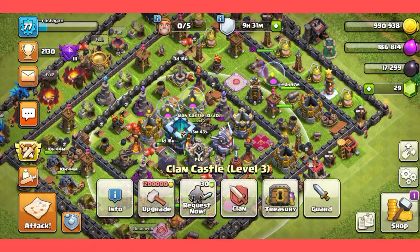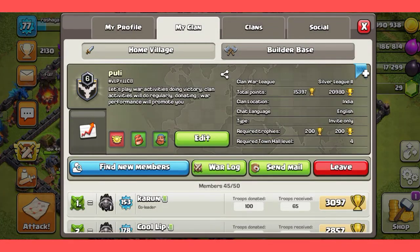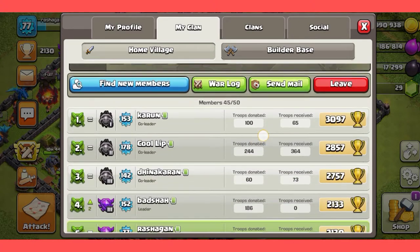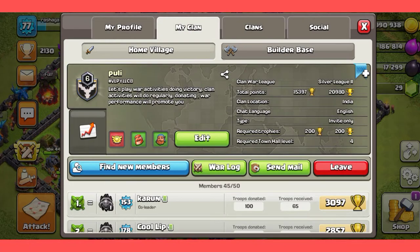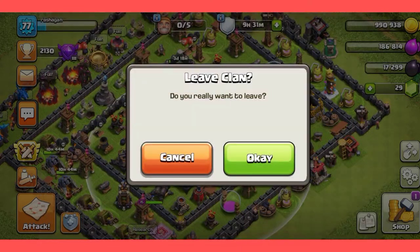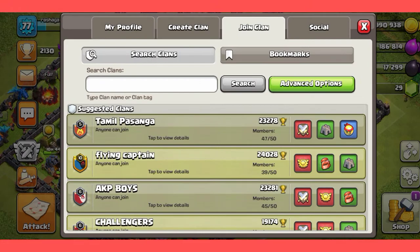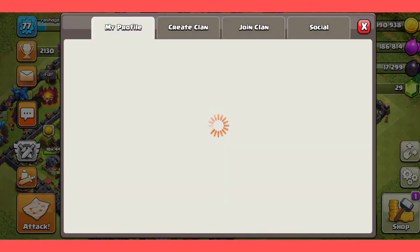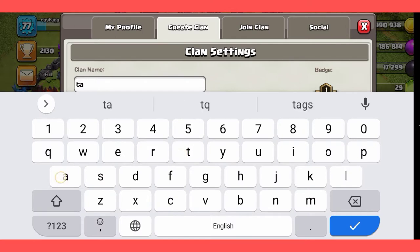If you want to build in Clash of Clans, click the Clans. You can leave the clan, you can erase the clan. Click the next clan, click the join clan, or create clan. You can choose one option.